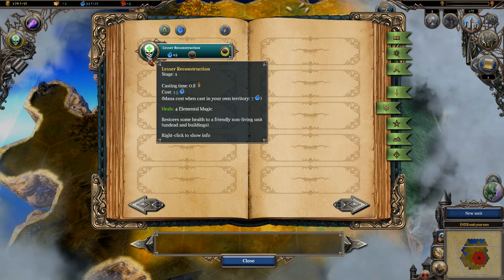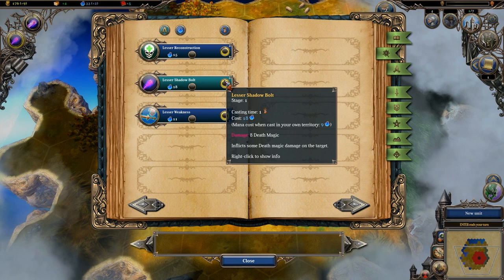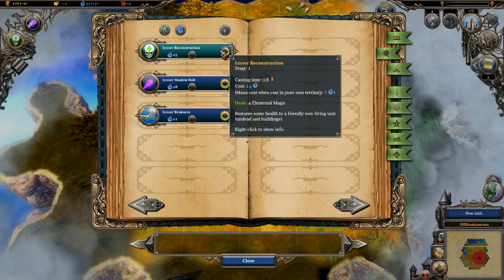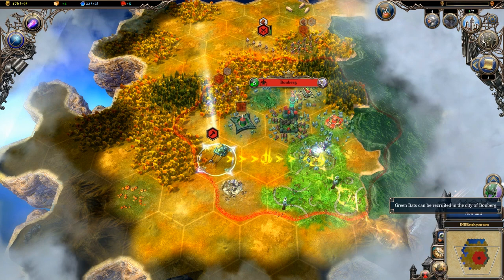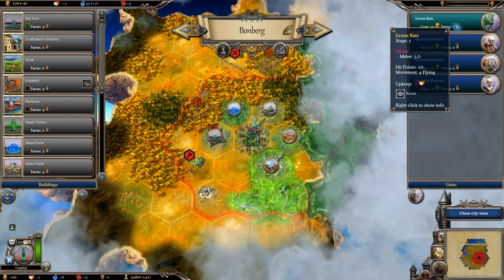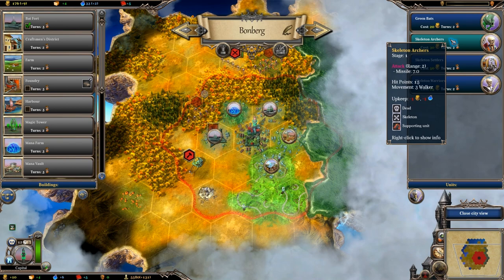We open up our spell book and can see all the spells we can cast: Weakness, Shadow Bolt, and Lesser Reconstruction. Certain spells cost certain cast times — more rings means longer cast time. This one takes a full turn, and this one takes three quarters of a turn. Our Bat Fort is complete, so we can now create bats. They have a fly ability for flying, cost 20 gold and take two turns, and are mostly used as scouts. Interestingly, bats are living units so they can actually make use of those Living Plains tiles.